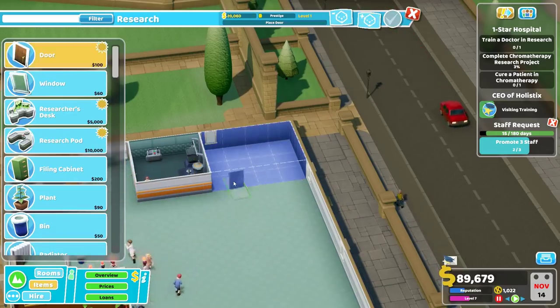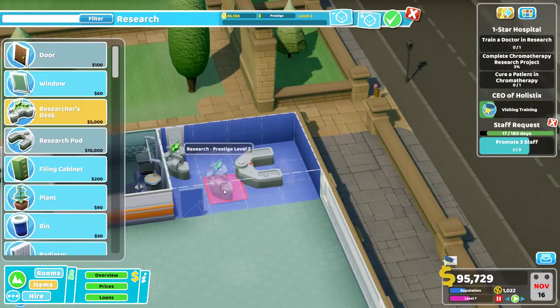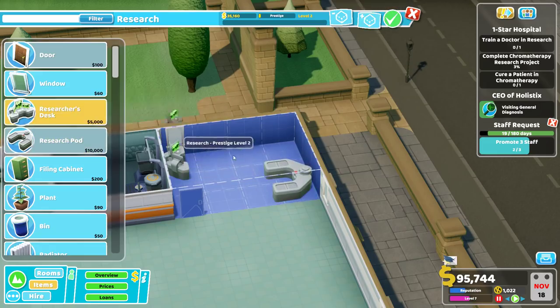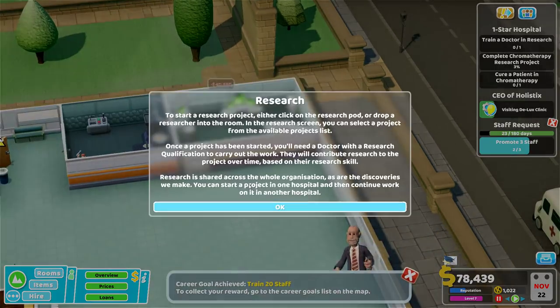The research room needs to be 4x3 - and look at that, that's 4x3 right there. Research pod - I don't know how people get in and out of here. And then a researcher's desk - presumably you can have multiple researchers at the same time. Things are being upgraded, that's nice - that was very expensive. Tutorial: start a research project, either click on the research pod or drop a researcher into the room. In the research screen, you can select a project from the available list. Once started, you'll need a doctor with a research qualification. Research is shared across the whole organization - you can start a project in one hospital and continue work in another.